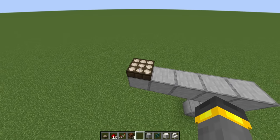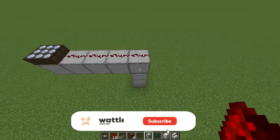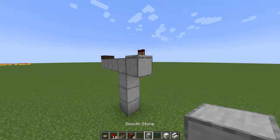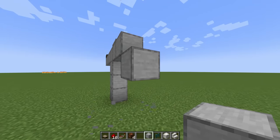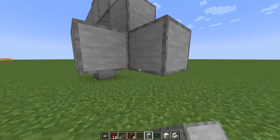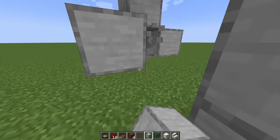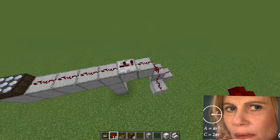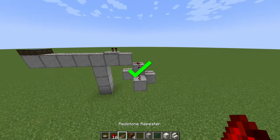When you do that, place one of these daylight sensors down and then switch it over to night mode. Then go four blocks out, and on that fifth block, place a repeater. This repeater is going to need to string into even more redstone. Depending on how you wire things up, you could use a little bit more or a little bit less. I'm going to set it up exactly how I set it up before — just like that. We'll leave that repeater like that. That should all check out.